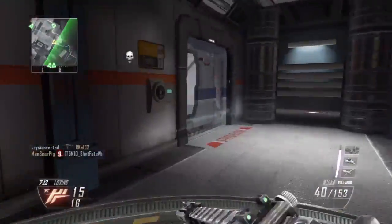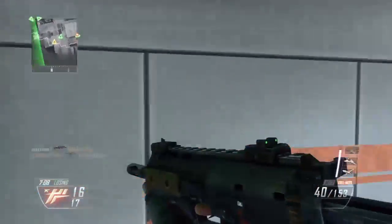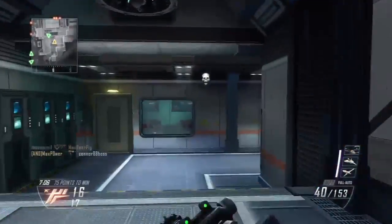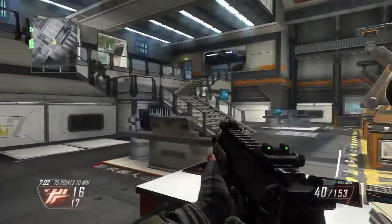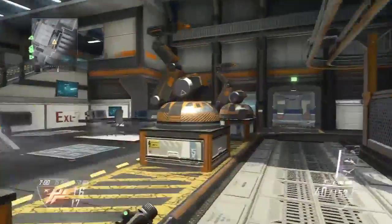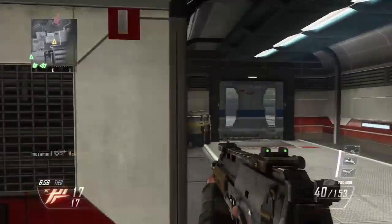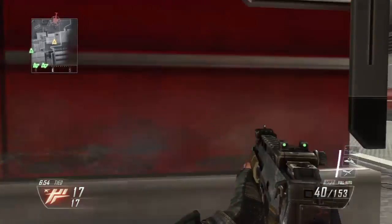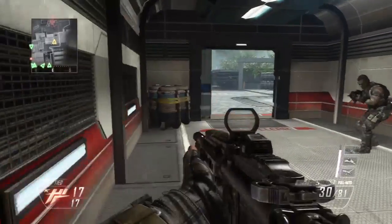One thing that kind of bugs me about this game is the fact that there's no vibration to show that there's recoil when you shoot your gun. It feels like you're not really shooting, in my opinion. I'm not sure if there's a way to enable the rumble feature when shooting, but it does kind of bug me.